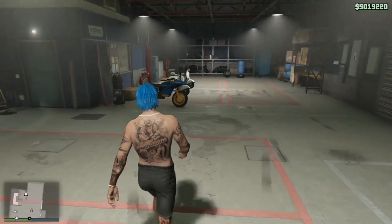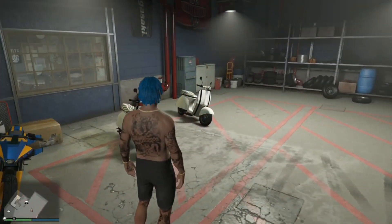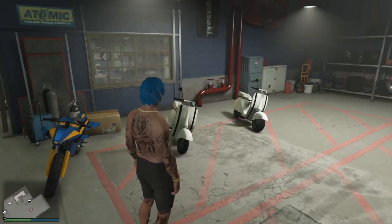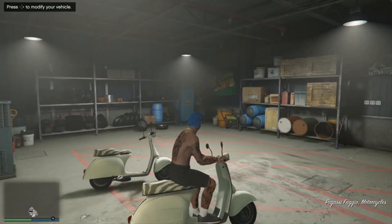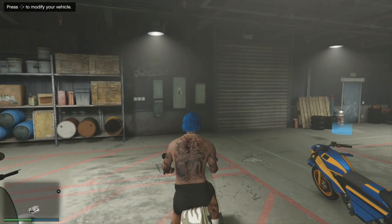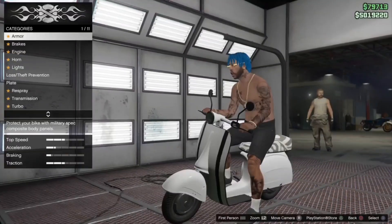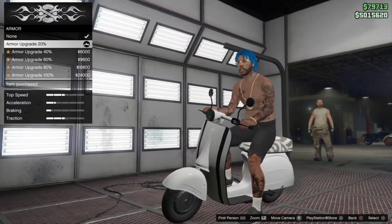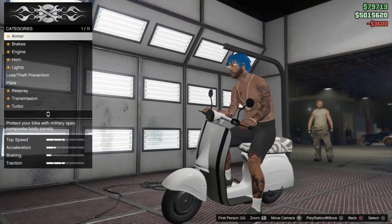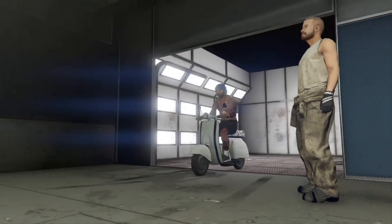So once you guys get in here, you're going to see the little bikes you ordered. I ordered two Faggios - you can order as many as you want because you can rinse and repeat. Once you get in here, the first thing you want to do is hit Triangle to get on the Faggio. Do not hit R2, do not leave the motorcycle club with this bike. Once you get on the bike, it's going to say press right on the D-pad to modify your vehicle. Press right on the D-pad - your character is going to glitch out and be invisible for about two seconds. Then go to Armor and just change something, change it and change it back. Once you do that, hit Circle and leave the workshop.